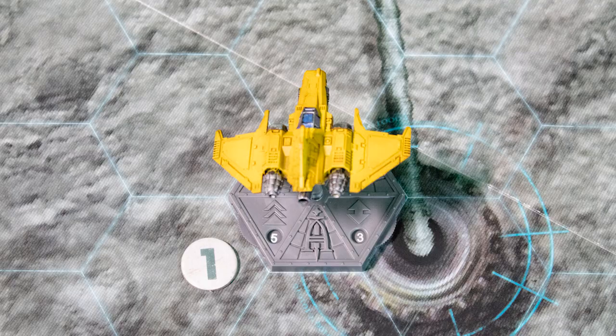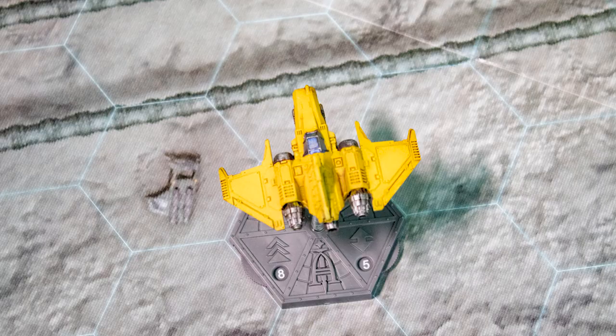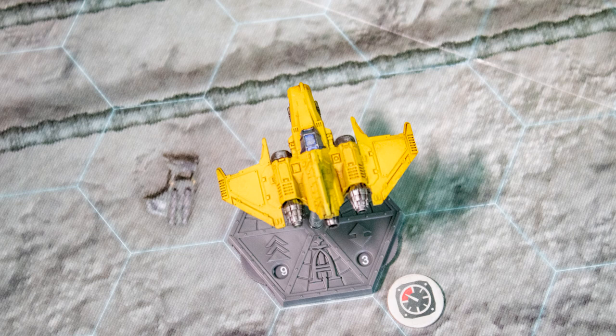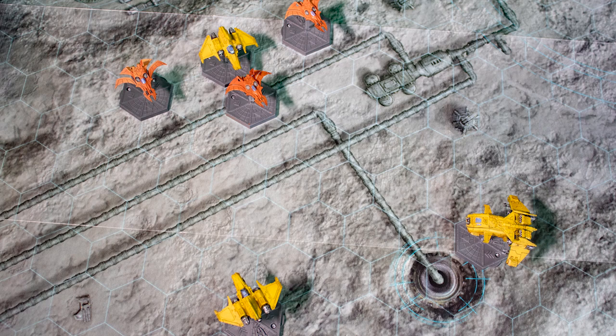You can also climb, reducing your speed, or descend to increase it. You can also use your throttle score to change speed. Going over your speed or altitude maximums can send you into a stall and possibly a spin, forcing you to gain control of the craft before you crash. Players alternate moving craft one at a time until all crafts have executed their moves.